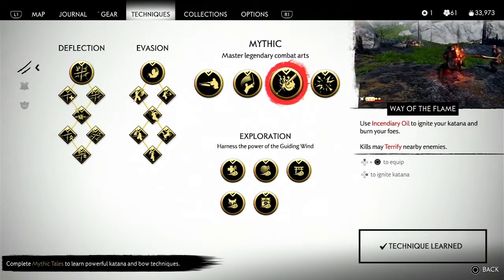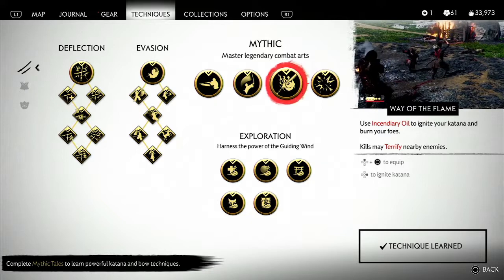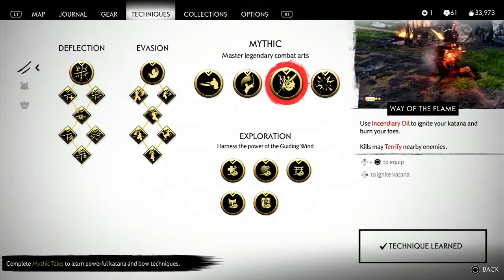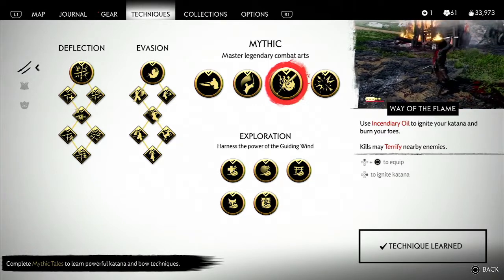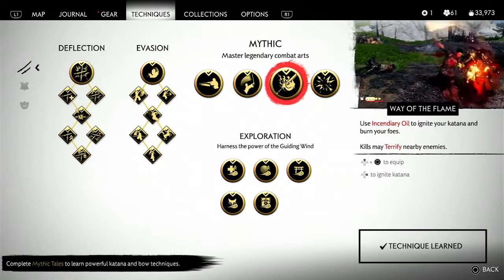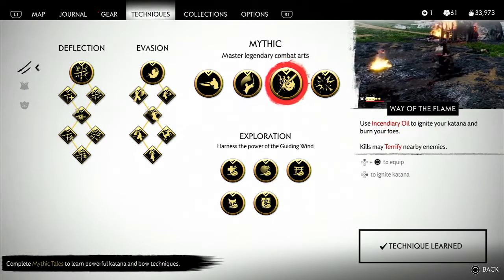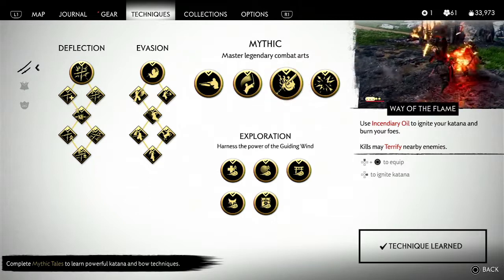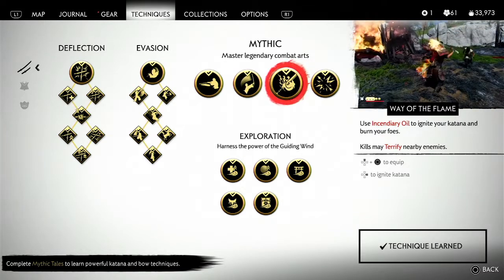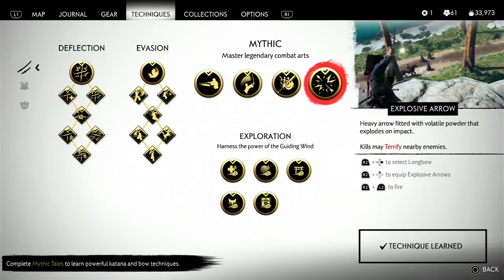The third mythical skill is the way of the flame — use incendiary oil to ignite your katana. That's up button then circle to equip, and then the right button to ignite the katana. You get that in act three. Way of the flame doesn't seem to cost any resolve.